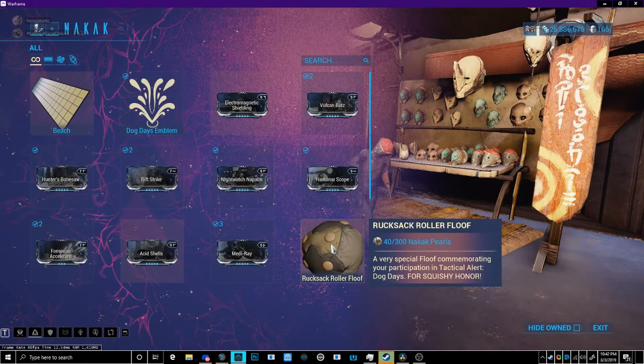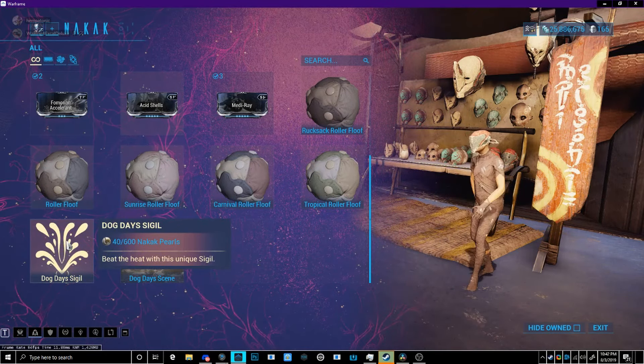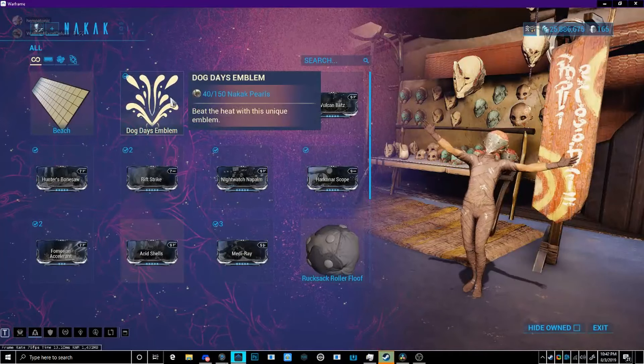They also have some roller flutes — the Rucksack, the Tropical, the Carnival, the Sunrise, and the regular roller flute. The Dog Days scene costs 1,000 points, so you probably need around 1,000 kills to get that. The sigil costs 600 points.